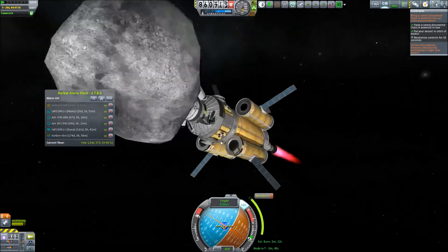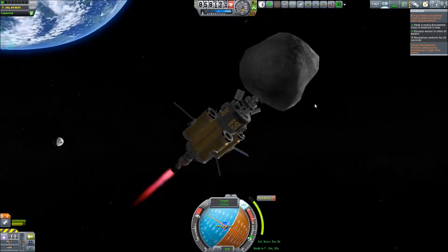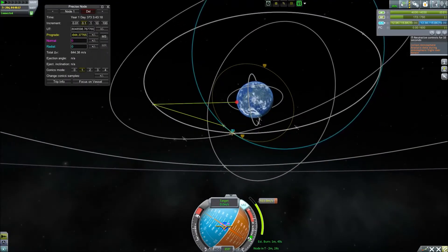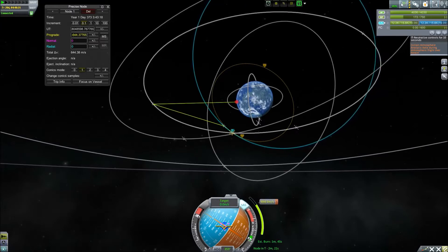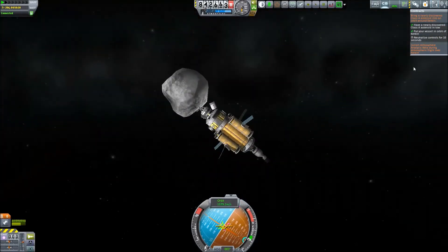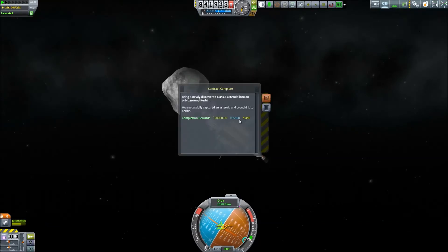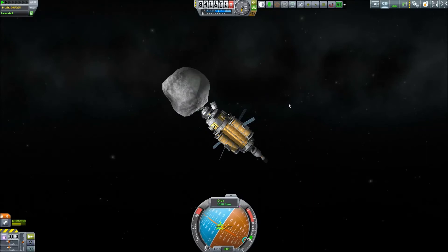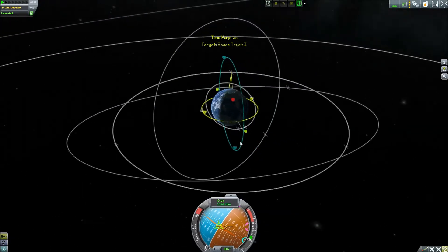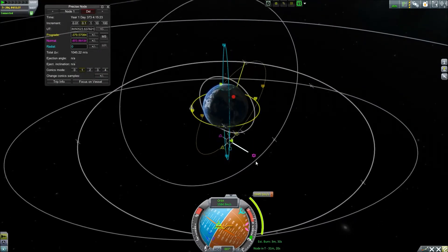We get to periapsis and then it's just a matter of slowing the asteroid down, which puts us into a polar orbit. Once we actually reach a polar orbit, I decided — well, polar orbits are always a pain. At least we completed the contract, got a whole bunch of money and science. Then we decide: okay, we still have so much fuel left — why not bring it into an equatorial orbit?